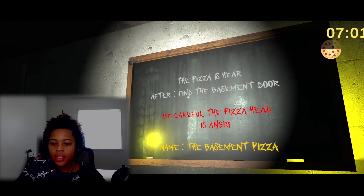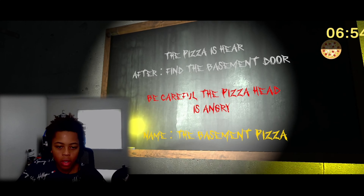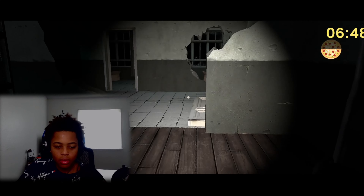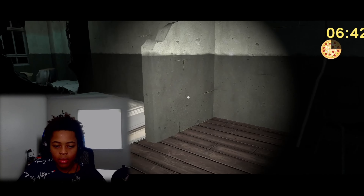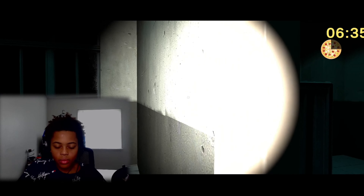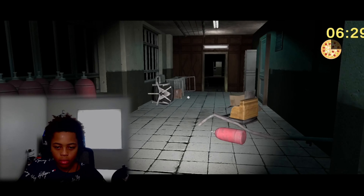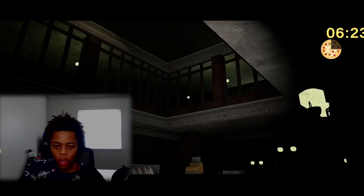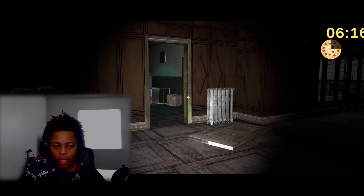The Pizza Head is mad — check your spelling, big fella. After you find the basement door, be careful, the Pizza Head is angry. The basement pizza! There's a pizza in the basement. So where exactly is the basement? Oh my gosh, where's the basement? Oh, it was just up there. You should call the cops, big fella. This is locked for some reason.